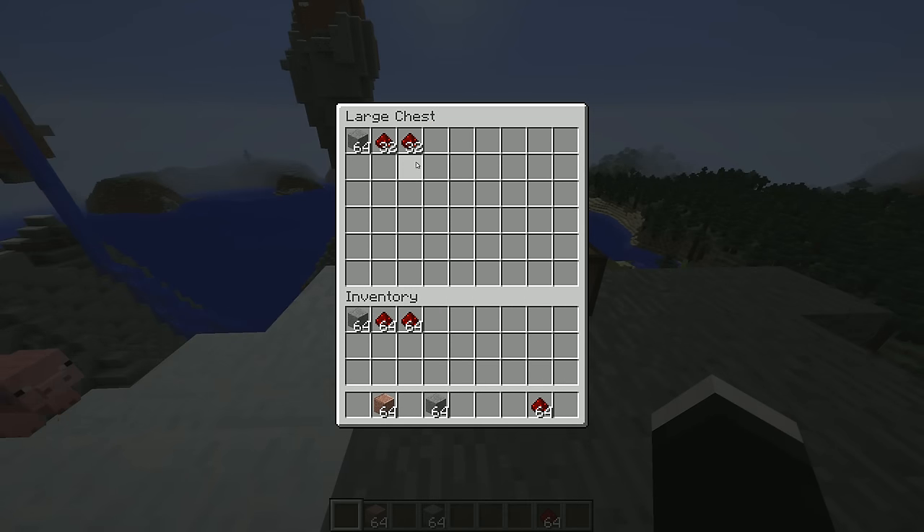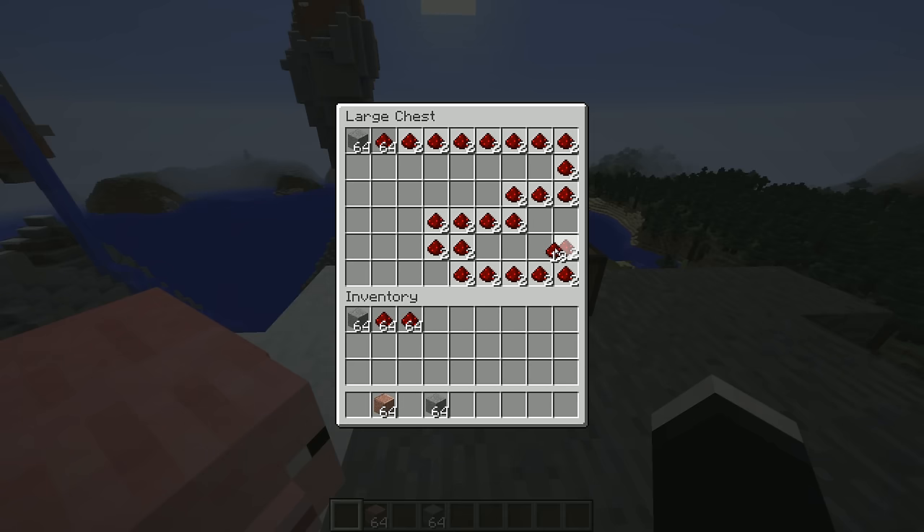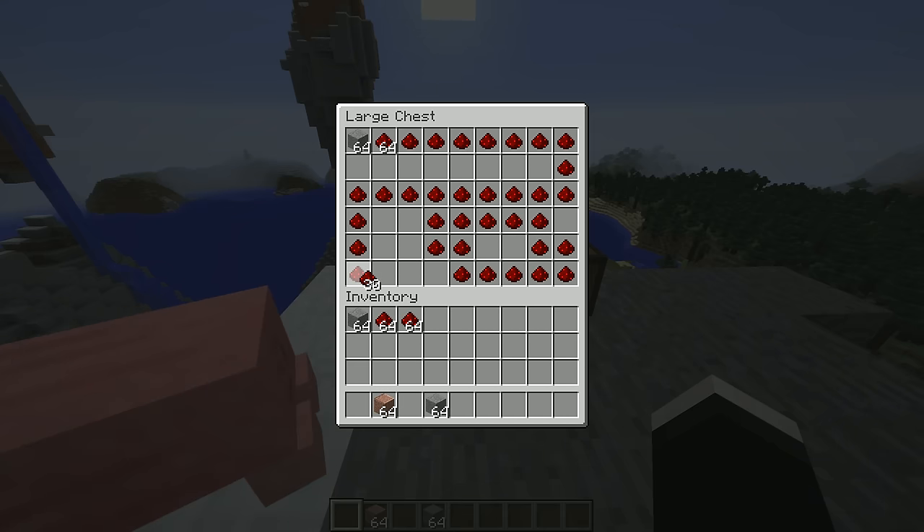Up next we have Mouse Tweaks, and this mod adds all kinds of amazing new ways to manipulate your inventory. For example, if you scroll on a stack of items, you can add or subtract a single block at a time from that stack, and this mod just makes managing your inventories much easier and faster.